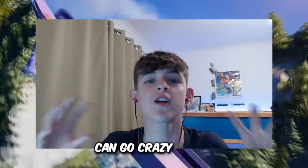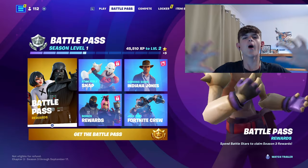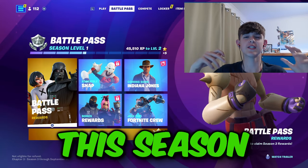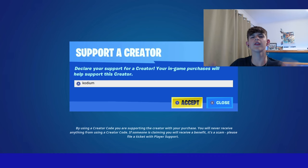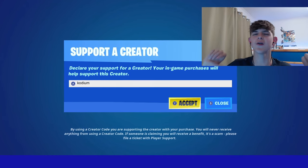I'm going to be showing you guys the best Nintendo Switch settings for Season 3, Chapter 3, so you guys can go crazy with all the new changes to the game. Before I show you guys the best settings for this season, make sure if you're going to buy the Battle Pass or any other skin throughout the season, to use code CODEUM. And now that you've put in code CODEUM, let's go right on to the settings.